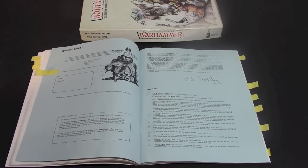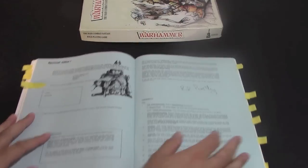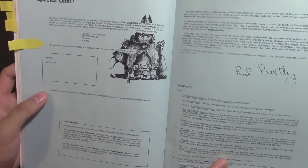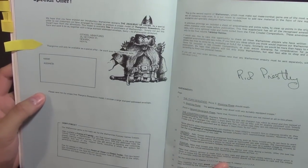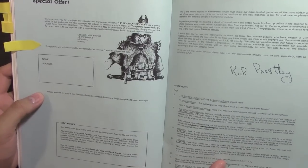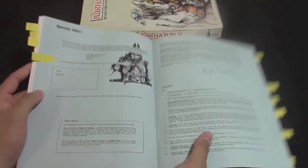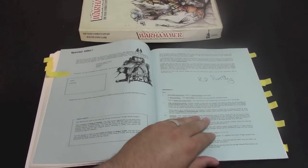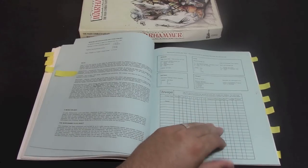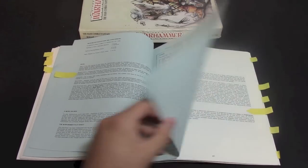This was probably the coolest part to me — it actually has a special offer in here. If you want, you could tear this page out and mail it into GW, send it to their managers, and get a free Thorgrim model. It's for the Ziggurat of Doom adventure, which is pretty cool. I wish they'd do more stuff like that — it would probably encourage people to get hard copies more. Anyway, not a college blue book, but it's kind of cool.